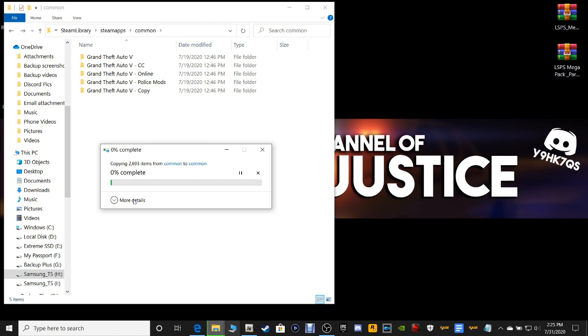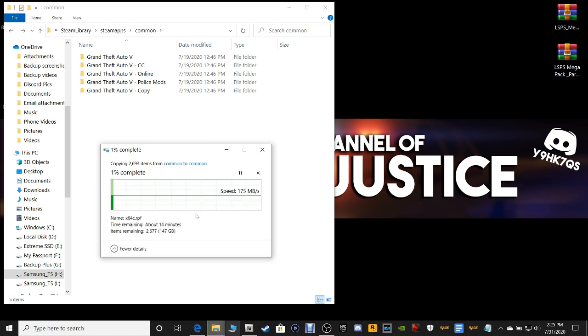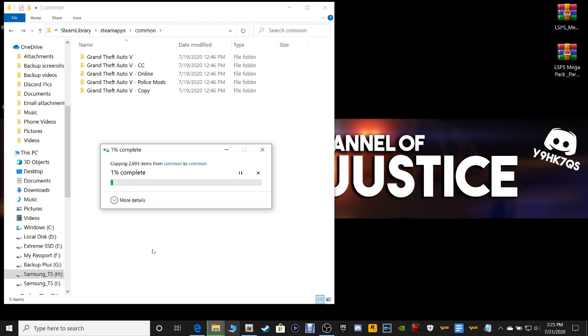Since I'm installing into the Steam version, I'm going to go ahead and make a backup. I'll right-click, copy, go right here, and paste. This is going to paste a 100% complete replica of this file. Now, this is obviously going to take a little bit — mine says 14 minutes. It may take about 15 to 20 minutes to do this. But trust me, this 15 minutes can save you hours of reinstalling your entire LSPFR because you failed to make a backup.